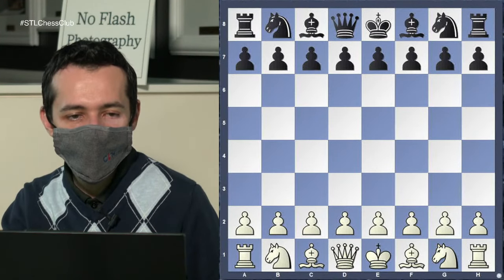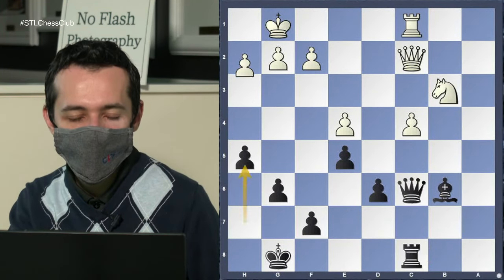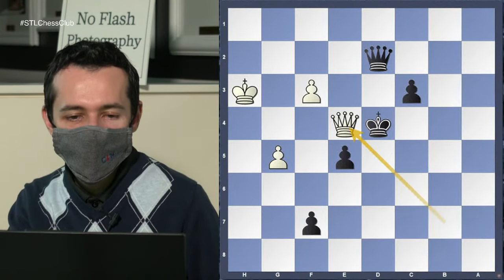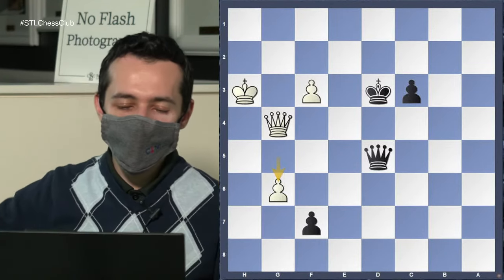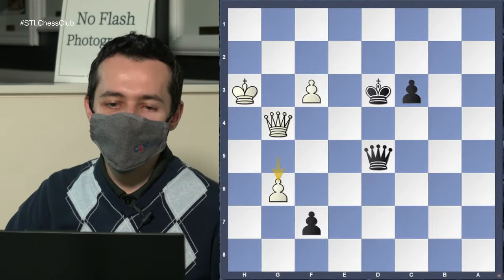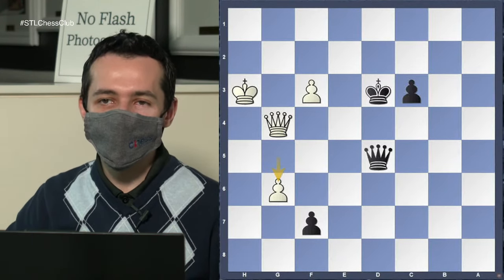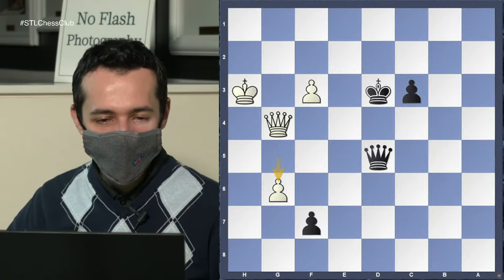Now I want to show a game of MVL against Ding Liren, and I want to see if you guys could play better than Ding here. This is the critical moment — should Black take on g6, play a5, or play c2? Which one do we play and why? We have to calculate and make sure we play the right one. Ding Liren, who is great, and this was a classical game — he chose the wrong one and drew. He was winning but drew.